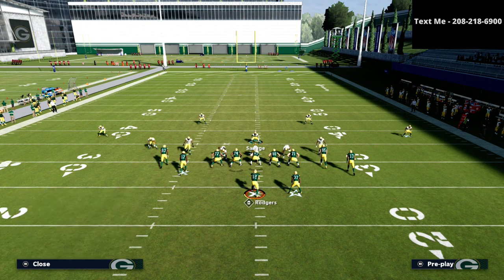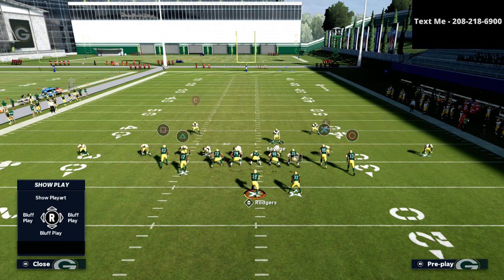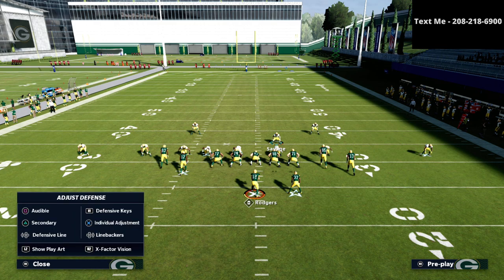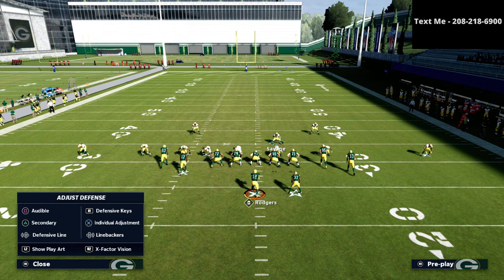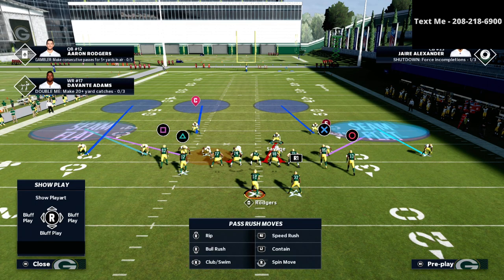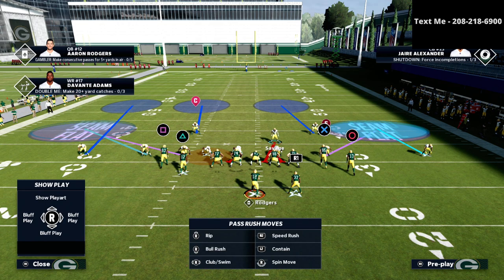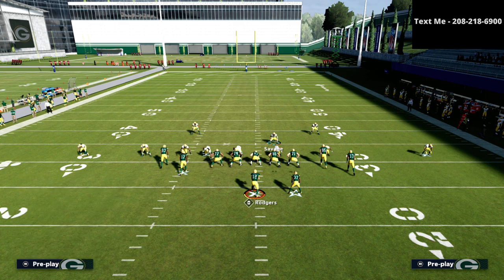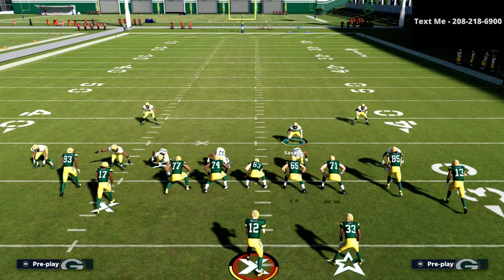Now let's talk about crossers. This is the coverage I would recommend. Put the defensive end on the left side in a three rec. If you're playing someone that likes to roll out a lot, put him in a QB spy — I've gotten a lot out of that adjustment. If they're not a rollout guy, three rec hook is fine; you can use a three rec hook as a QB spy, but I'd recommend the actual QB spy assignment.